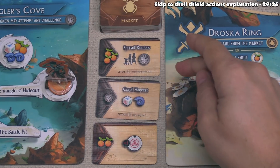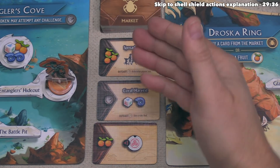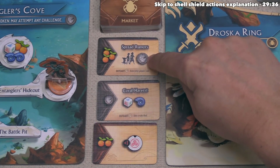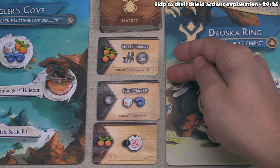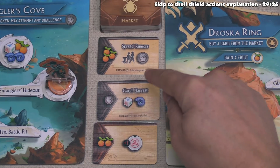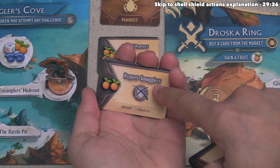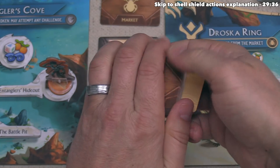There are also Angler's Cove market cards worth noting. Spread Rumors: spend three fruit to cause all opponents to draw one Outcast token, potentially raising their Outcast rating. Coral Harvest: gain one Outcast token to get a shell and a Novice die — powerful, but Outcast tokens can be costly. And Report Smugglers: spend two fruit to discard one of your own Outcast tokens from the game.